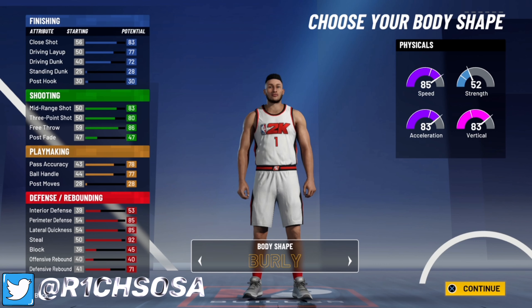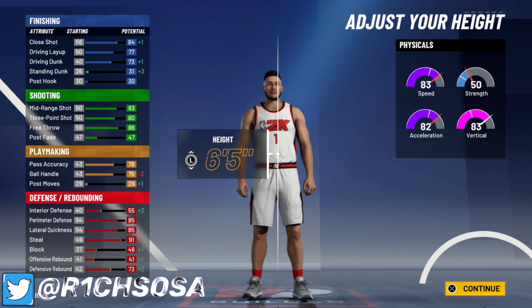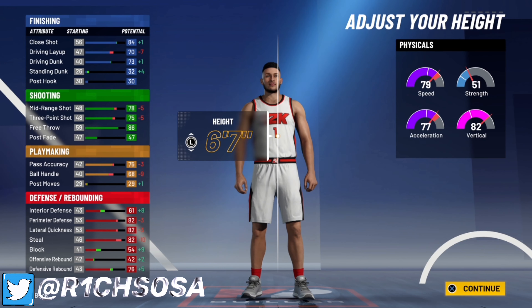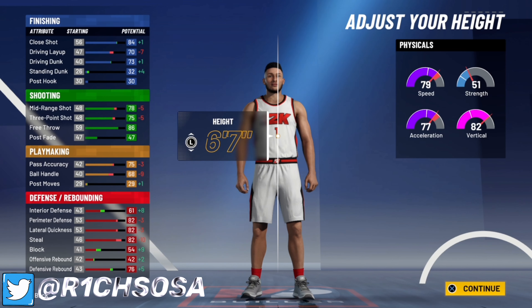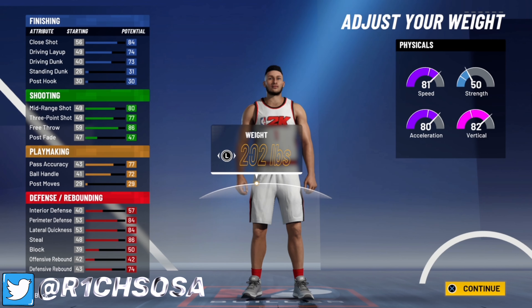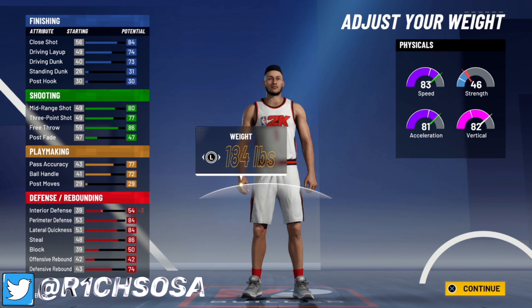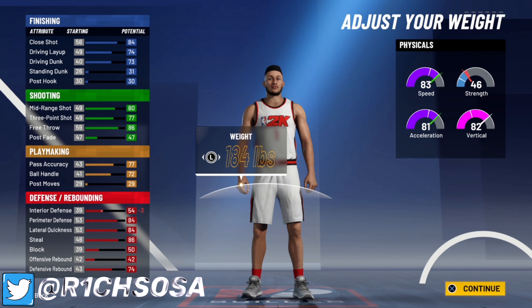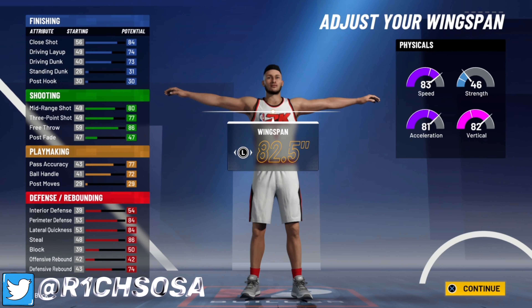For the body shape I'm going with burly, because it makes your player wider and helps out a lot more on defense. For height we're going with six-six. With the weight you want to go with 184 — anything lower takes a hit to your interior defense, anything higher takes a hit to your speed, so 184 is the way to go.